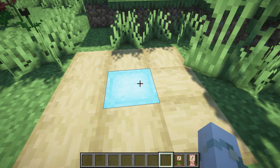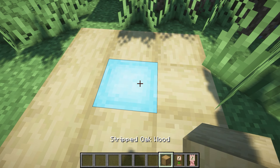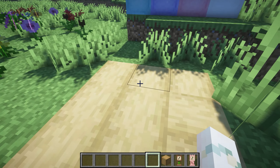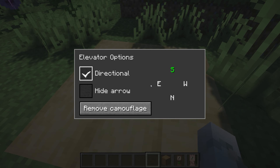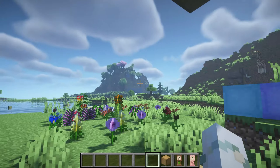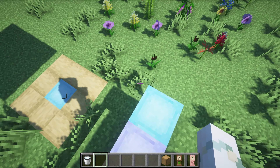You can make this block invisible, you can camouflage this block by taking the wood you want and right clicking it, and now it'll be camouflaged — you can still use it. You can also make it go different directions, so you can make it go this way or that way instead of just up or down. It's such a cool Minecraft mod and you definitely need to check this out.